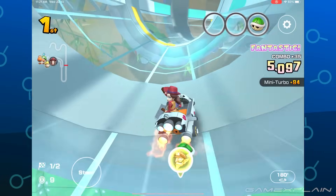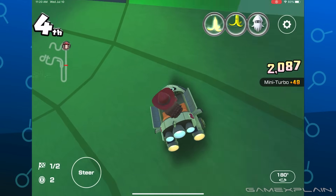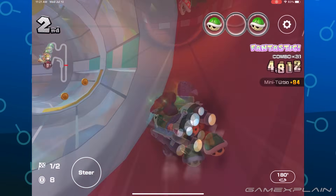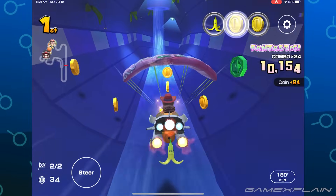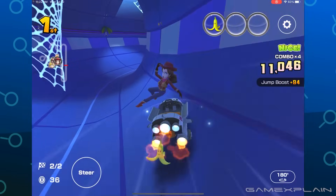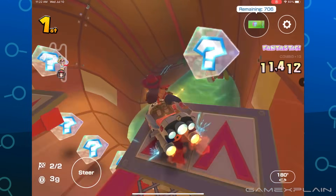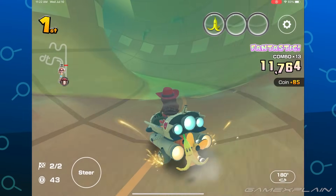Though it is similar to 3DS's Piranha Plant Slide, the two courses are handled pretty differently. Pipeline not only has some half pipes, but it also has branching paths. You could choose to glide into the red pipe, which continues on to the clear pipe, or go into the blue pipe, which leads to an open section where you drive on top of a smaller green pipe. The two paths eventually meet back up around some fuzzies and piranha plants. It's not exactly a groundbreaking course, but the split paths are interesting, as not too many other courses do it in this way.